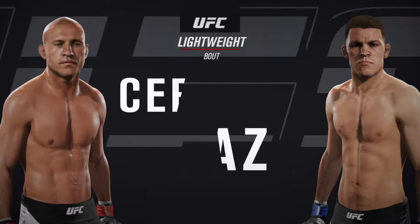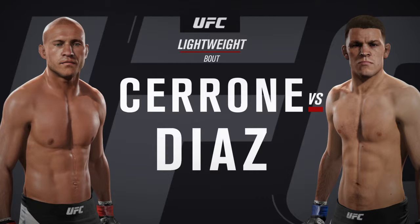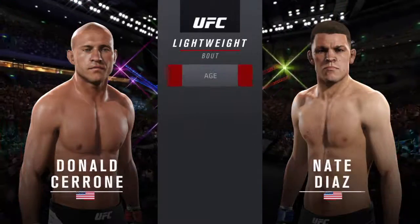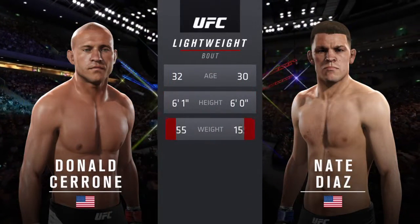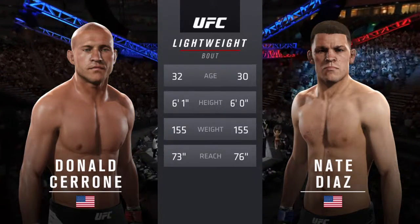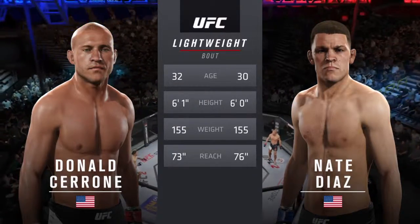Coming up next, it's a lightweight bout between Donald 'Doc Cowboy' Cerrone and former top contender Nate Diaz. Our tale of the tape for this lightweight collision: Cerrone is two years his elder, and Diaz will have a three-inch reach advantage. Here's the veteran voice of the Octagon, Bruce Buffer.